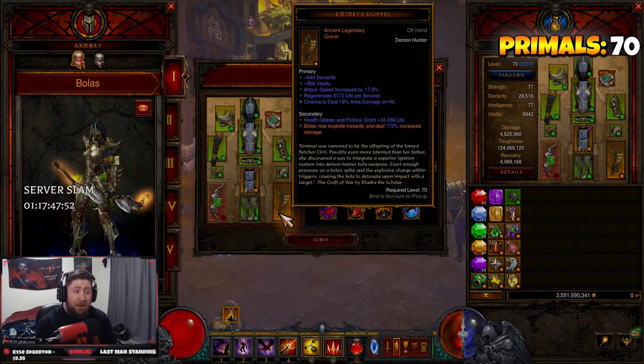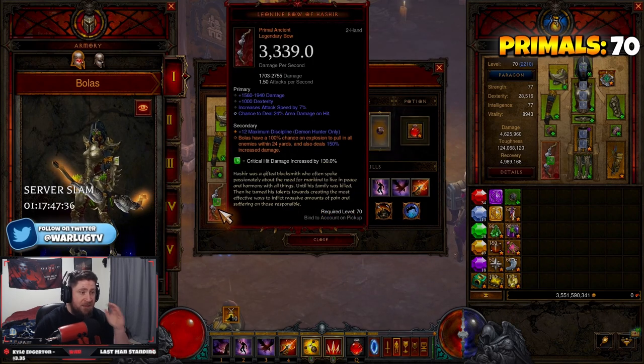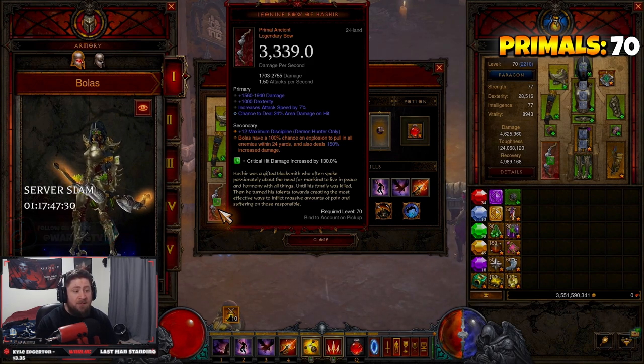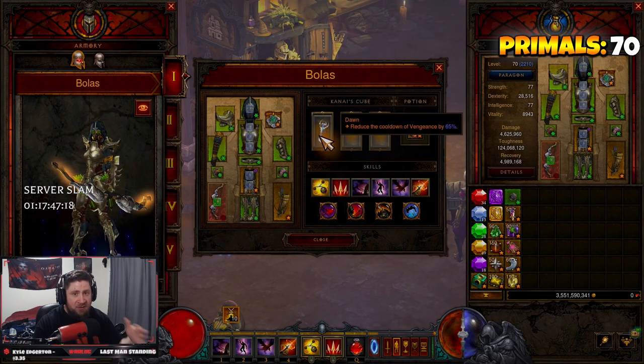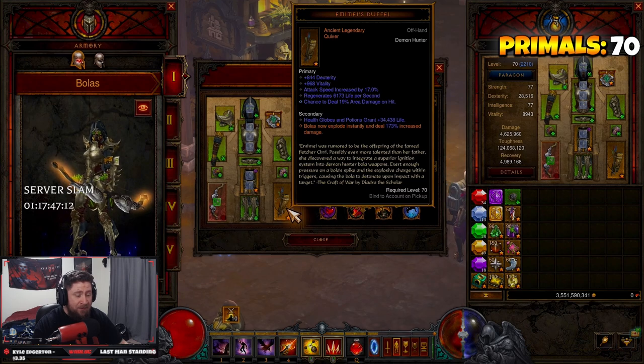The two main weapon pieces: we have - I'm going to butcher this name - Emimei's Duffel, where Bolas now explode instantly instead of the two-second delay, dealing increased damage. We got a really good roll on this. Then the main weapon is the Leonine Bow of Hashir, where Bolas have a 100% chance on explosion to pull in enemies up to 24 yards and deal increased damage. Both are very good but collectively still not as strong as the Kridershot, which is 600% increased damage - at maximum these are only 325% damage. So we sacrificed a little there, but the build is still very very strong.